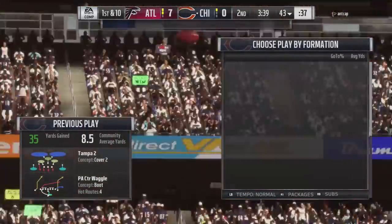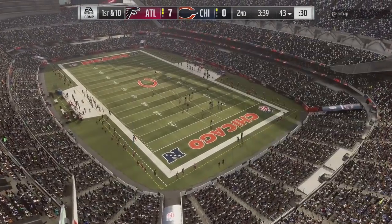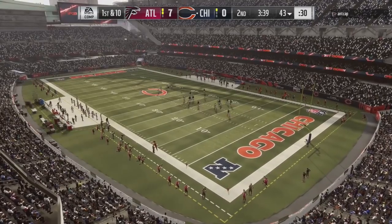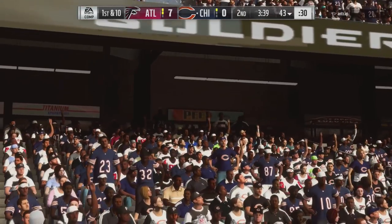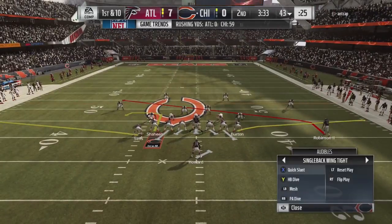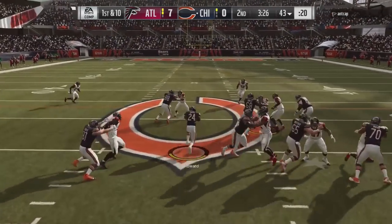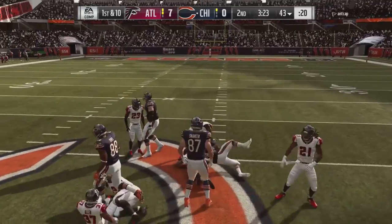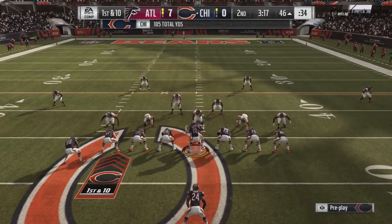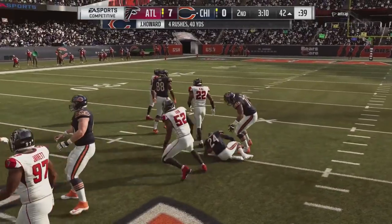What you'll typically see against Singleback Wing Tight jumbo formations defensively is a lot of 3-4, some Cover 4 drop, show two — a lot of those drop zone styles with Cover 4 run fits. I'm going to go ahead and pick up a few yards by running a dive and shortening the down and distance. Running the ball up the middle blocks Cover 4 pretty well — Jordan Howard actually picks up a first down. I'll no-huddle because I want to show you a route combination that sets up nicely when there are 10 yards or less to go.